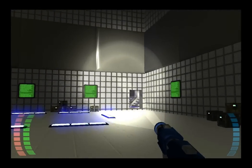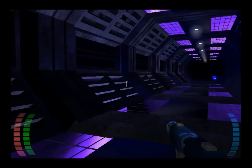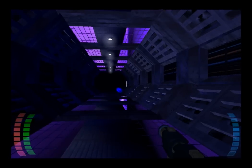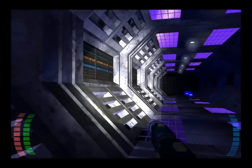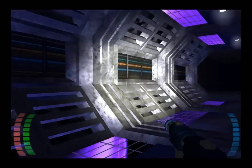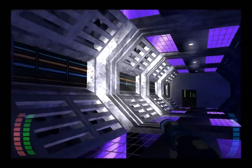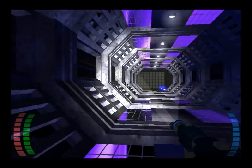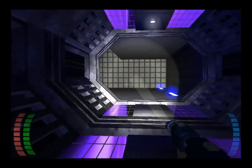So here we are on the actual space station, and I wanted to show off some of the new things we've been working on, which is the lighting and the flashlight. I wanted to get a sense of exploring a Descent-like ship without power, and so it was kind of important to have this kind of atmosphere.